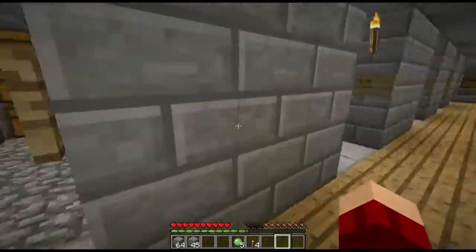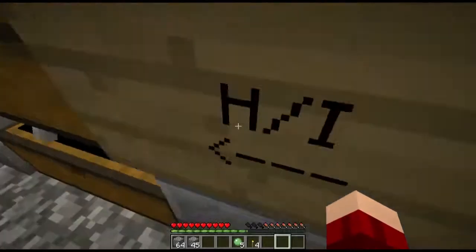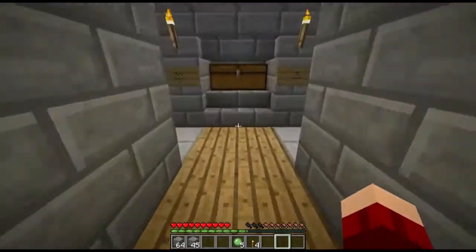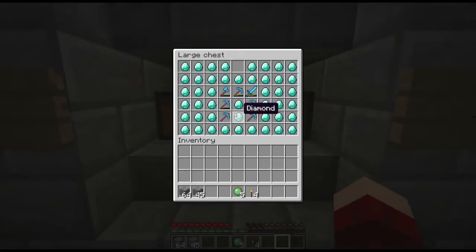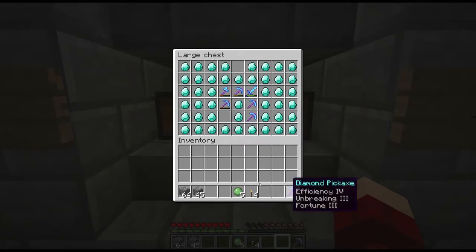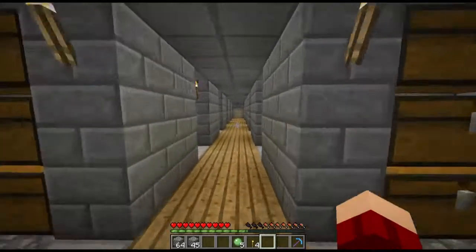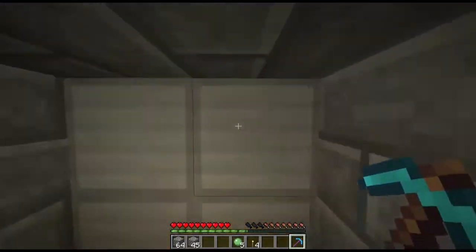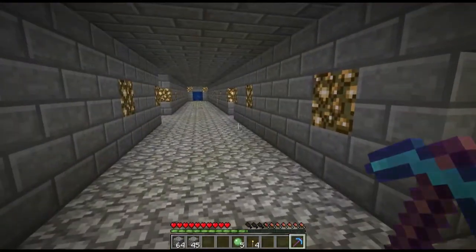Second set of armor. You know what? Screw it, I'm not even going to make a set of armor. I'm just going to get a pickaxe. We don't really need armor for this right now. Fortune 3, Unbreaking 3, efficiency 4. Because then you can mine the coal and the diamonds and stuff.